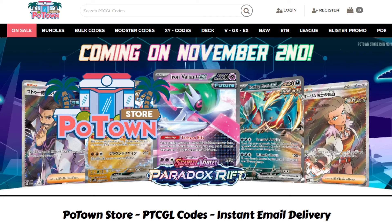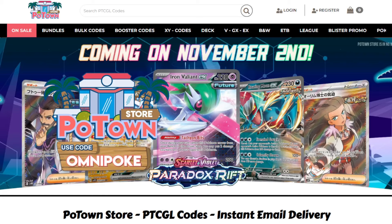If you're looking for PTCG Live codes, make sure you check out the Potown store. You can get a 5% discount on your orders using the code OMNIPO.